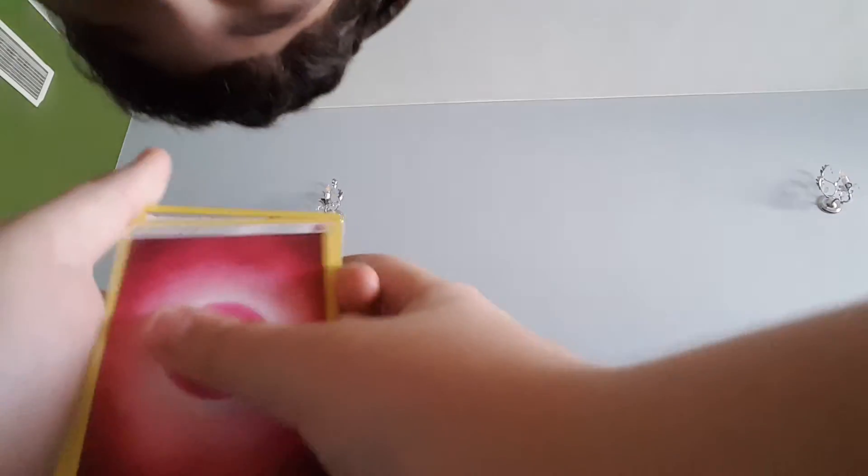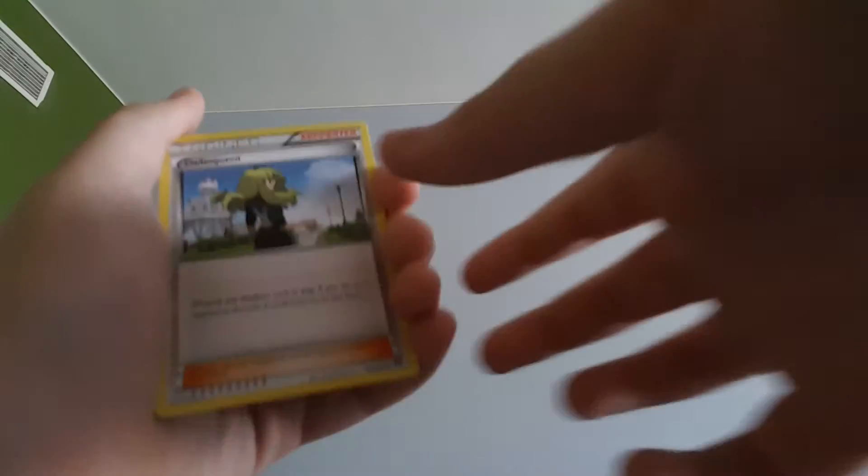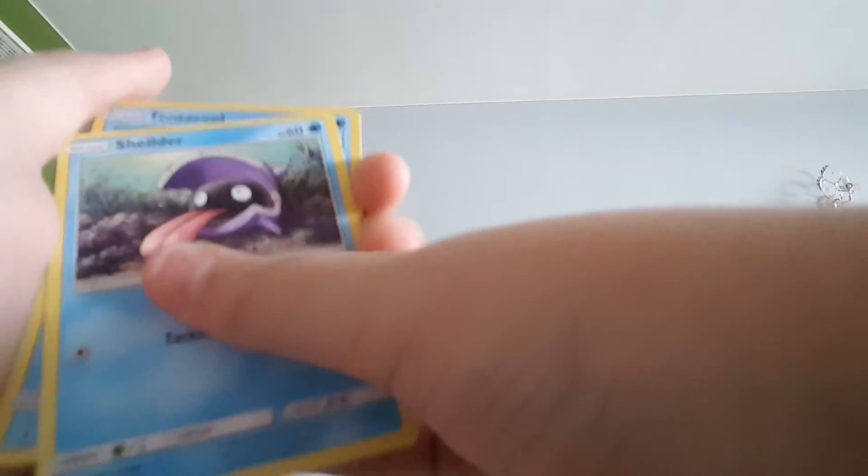The code — well, one, two, three, four, like that. I always flip them up. Alright, so that's the energy, and that's a Delinquent, Growlithe, and a Shellder.